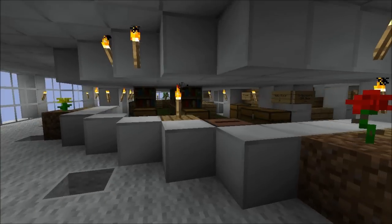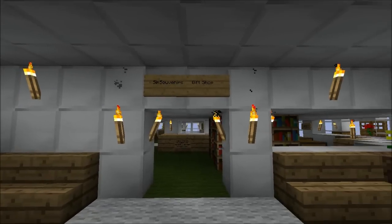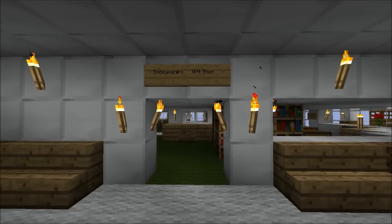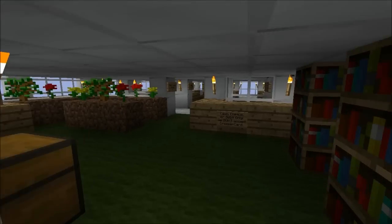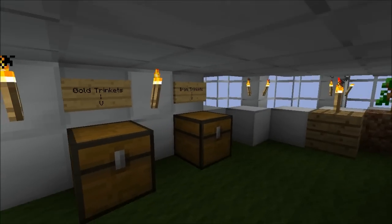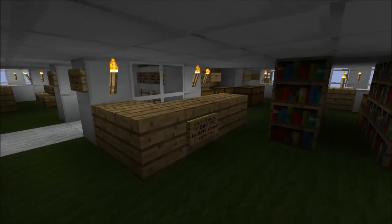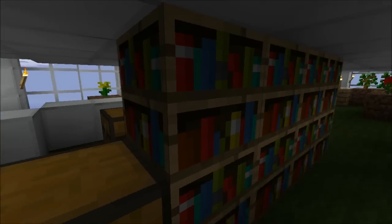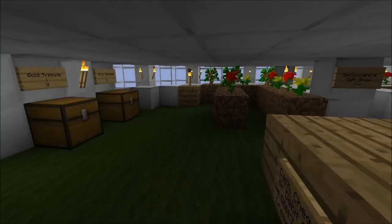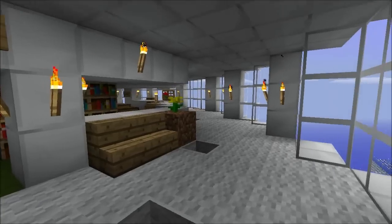On the other side — on the east side of them — on the west side of the dome, there's the Sim Souvenirs Gift Shop. No tourist attraction is ever complete without a place for tourists to spend their money. So here we've got some gold and iron trinkets, a bit of a florist area, compasses, clocks, music discs, some bookshelves — all the things you'd expect from a tourist trap like that.